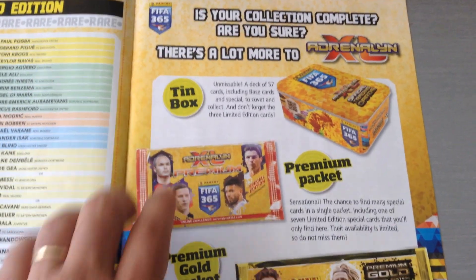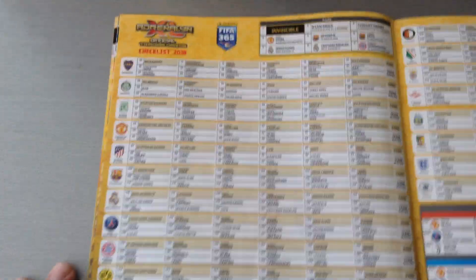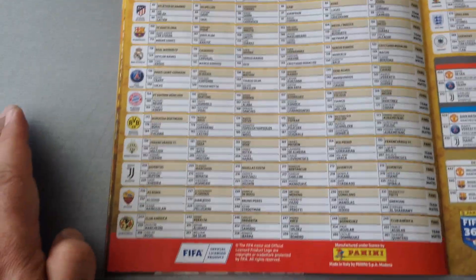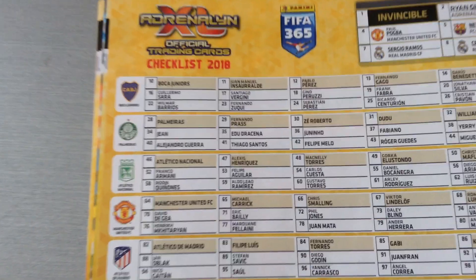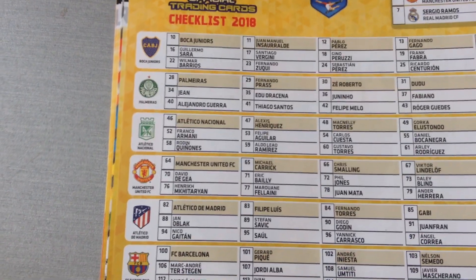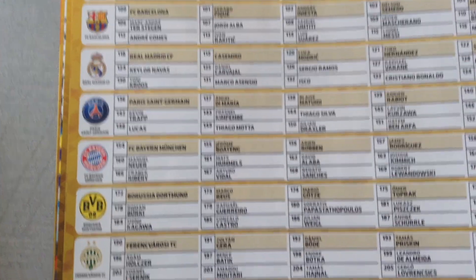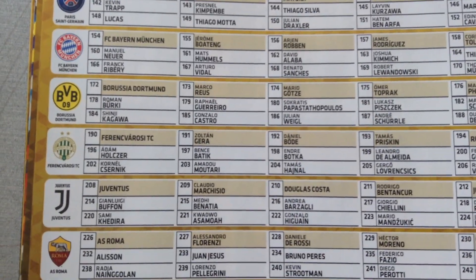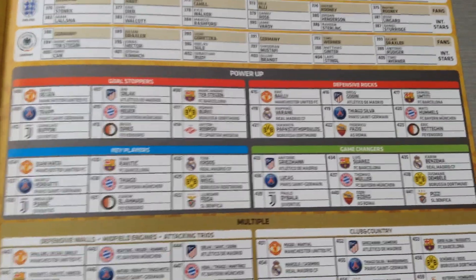What are you going to get in the British market soon? Tin box, premium packet, premium gold, and of course the pocket tins. I don't know why they haven't put a picture of that. But here's the checklist — all the teams as you can see, they're all covered. The teams include Boca Juniors, Palmeiras, Atletico Madrid, Barcelona, Real Madrid, PSG, Bayern Munich, Borussia Dortmund, Ferencváros again, Juve with the new badge, Roma, Club America. We get Feyenoord this year from Holland, Legia Warsaw, Benfica, and Spartak Moscow is a new one. All divvied up, power-up cards, multiples.